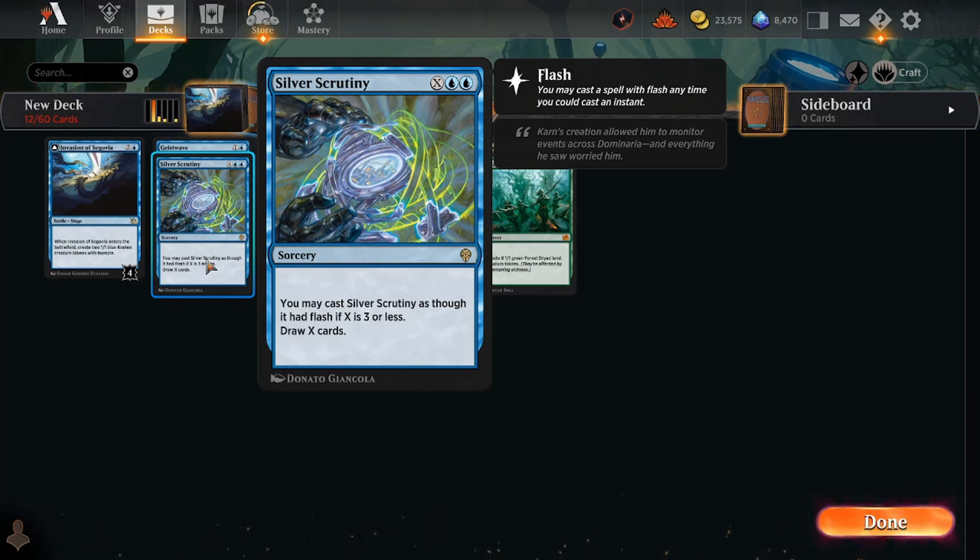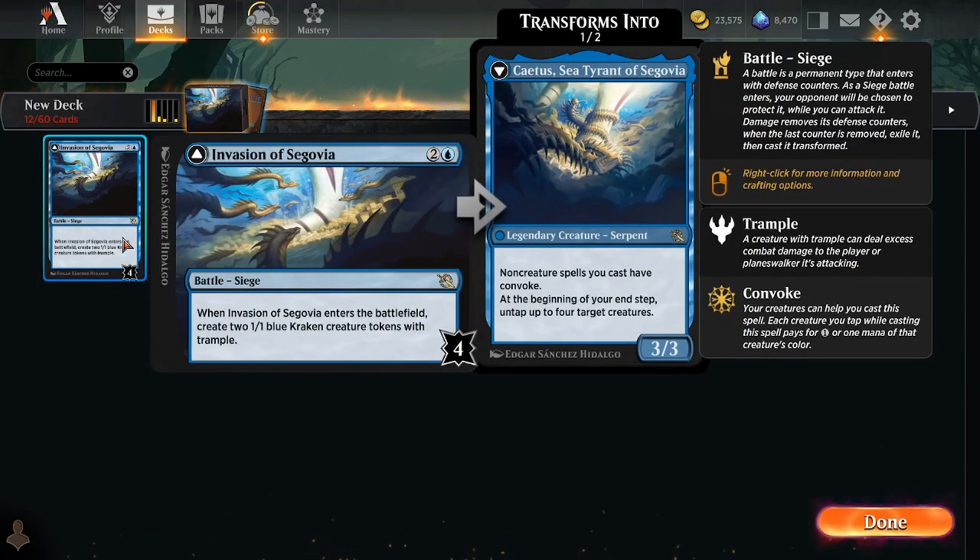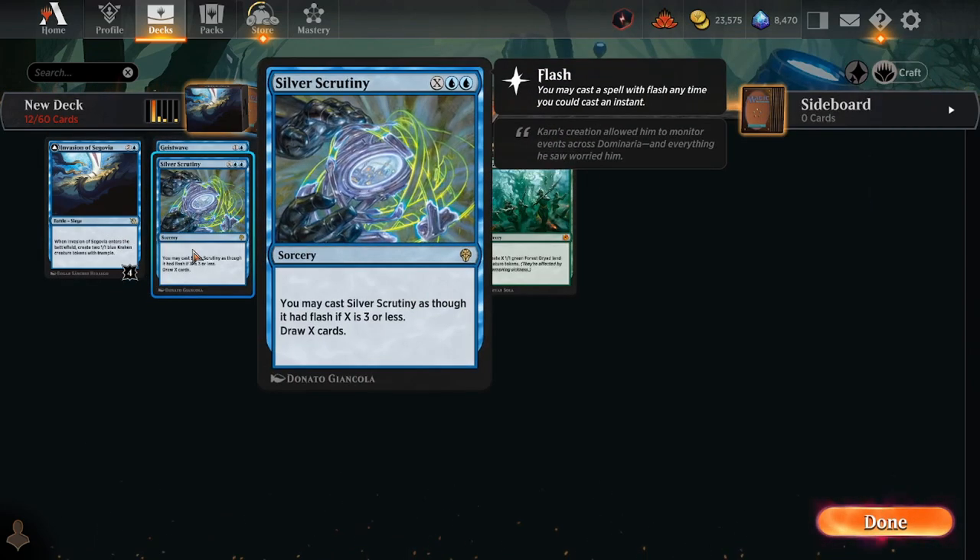It's really decent anyway — it's a good competitive card anyway. It's good immediately after you flip Cadus, and then it gets even better if you're able to create even more of a board presence or untap with Cadus, and then just cast this at sorcery speed using all the available mana and creatures you have to convoke it.